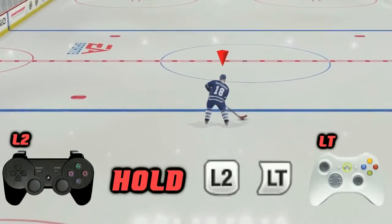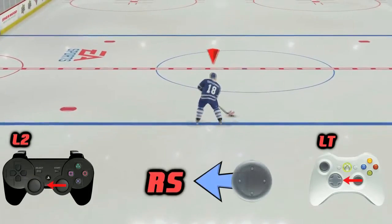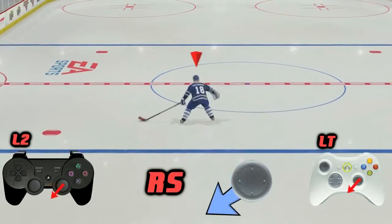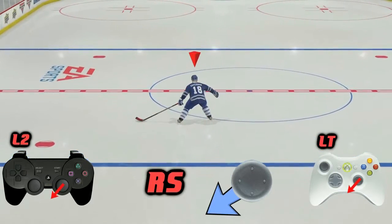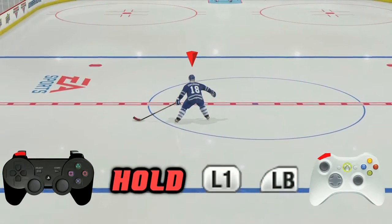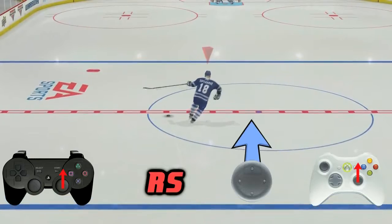For a right-handed player, what you want to do is hold down L2 or the left trigger, then push the right stick out to 9 o'clock, and while still holding down L2 or the left trigger, roll the right stick down between 7 and 8 o'clock. Then from here, hold down L1 or the left bumper, and with the right stick, flick up. It's as simple as that.